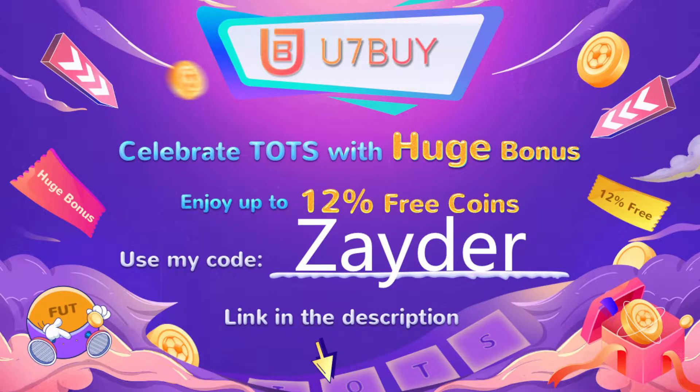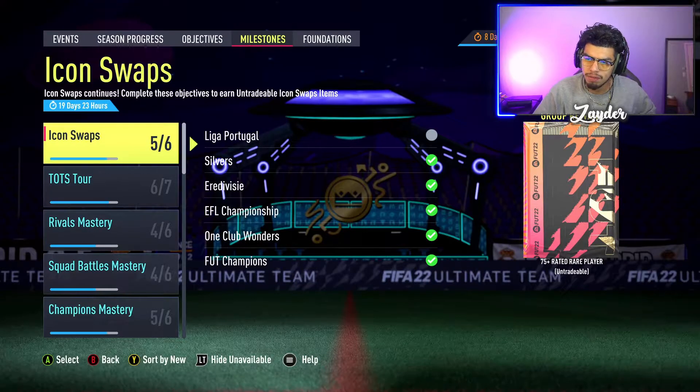As always, if you guys need any Ultimate Team coins for any League or Team of the Season SBCs, players, or anything like that, go ahead and check out the link down below. Use my code 'Zayder' at checkout to get yourself 12% off.